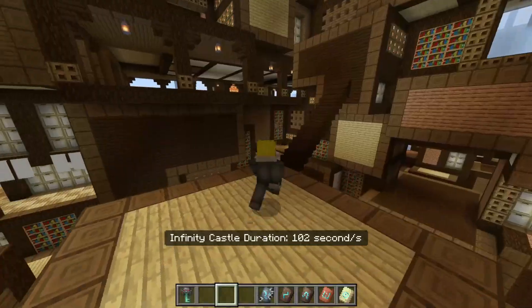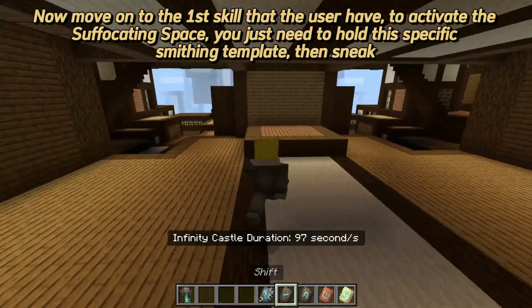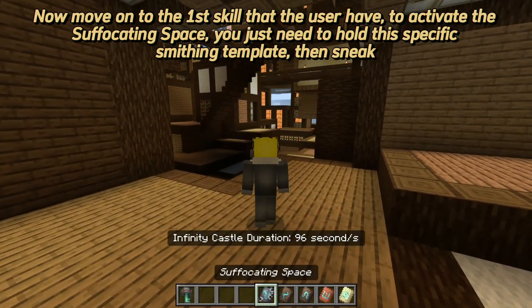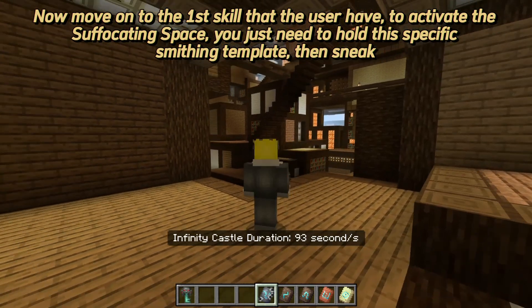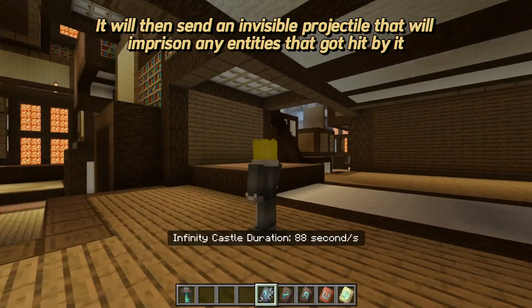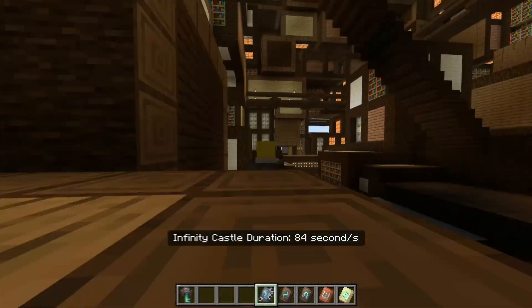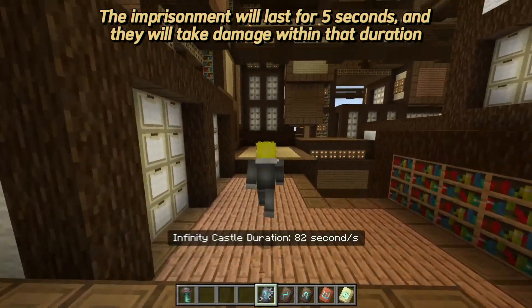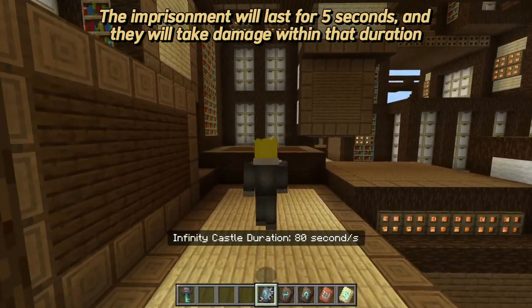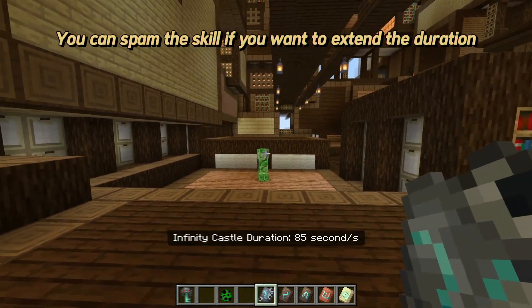Now, the first skill: to activate Suffocating Space, hold the specific smithing template then sneak. It will send an invisible projectile that will imprison any entities hit by it. The imprisonment lasts for five seconds and they will take damage during that duration. You can spam the skill to extend the duration.